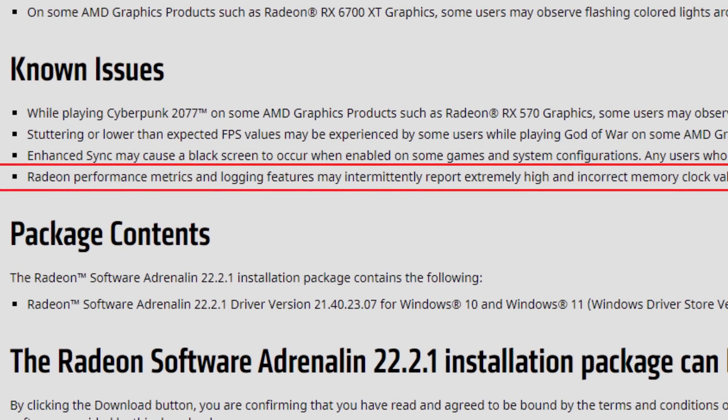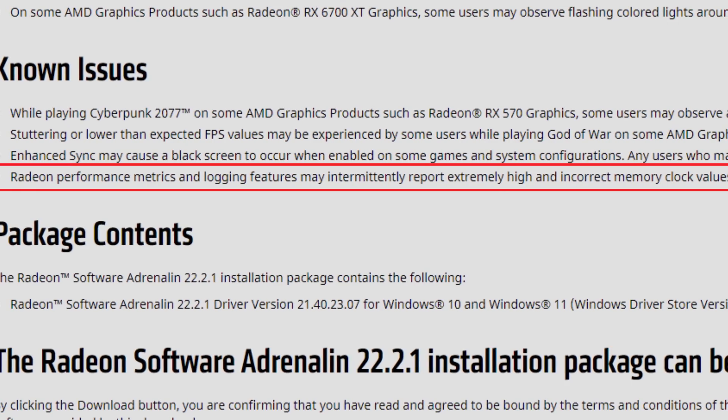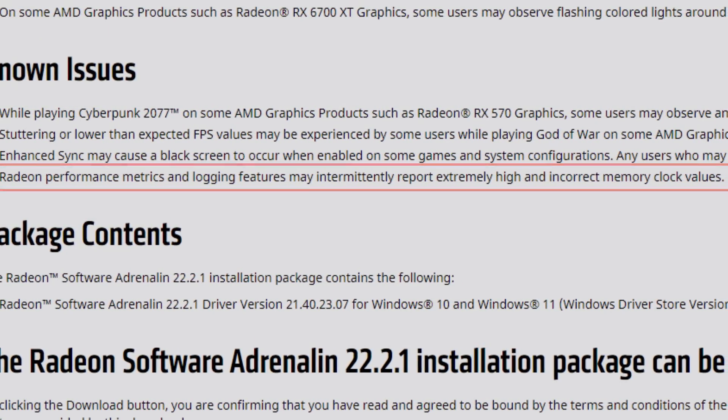The last known issue is that Radeon performance metrics and logging features may intermittently report extremely high and incorrect memory clock values. This error is still occurring — it hasn't been fixed for around five, six, or maybe seven driver versions. I sincerely don't know why. AMD, it's your own performance metrics tool, just fix this.